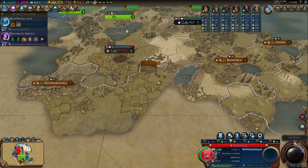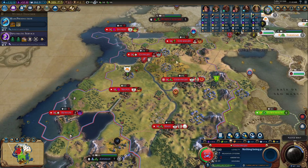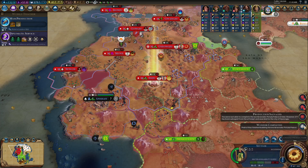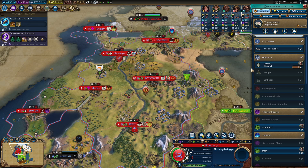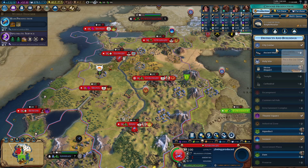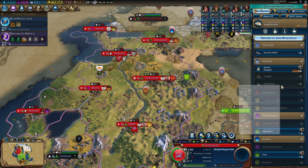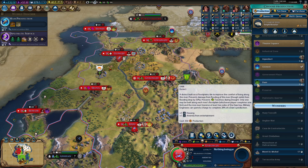That city is being taken over. Yeah, we're going to have to deal with another situation. Someone else built Potala Palace. That's annoying. That's out of the way, so at least I don't need to worry about having the wonder card anymore.